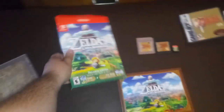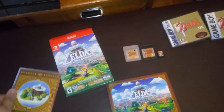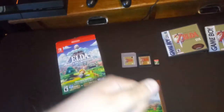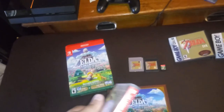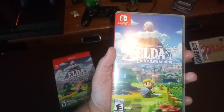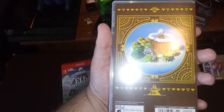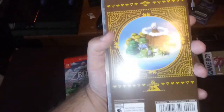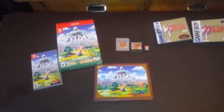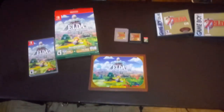Now that you guys saw that, here's the box again — front and back. And I'll show you the front and back of the Switch case. Front and back. I like the little island on there. It's really cool.